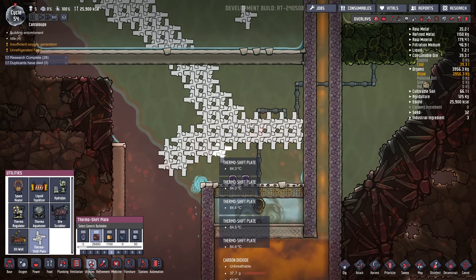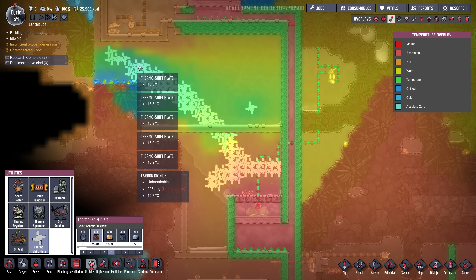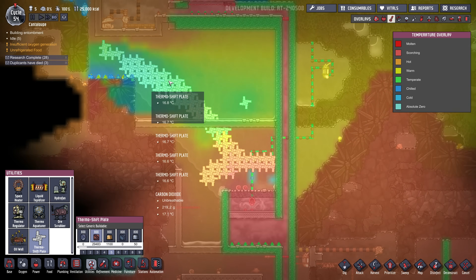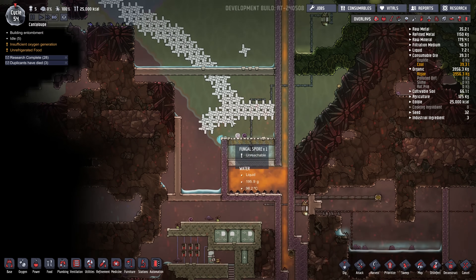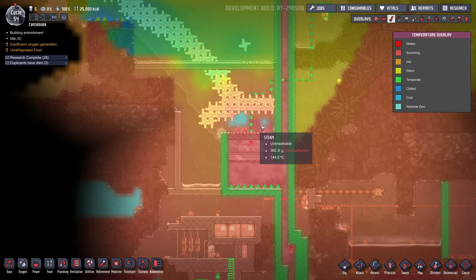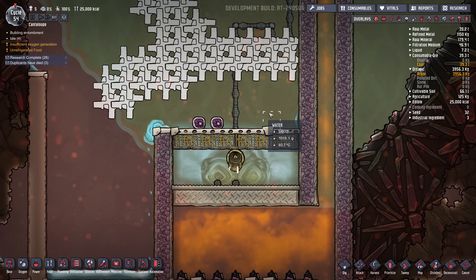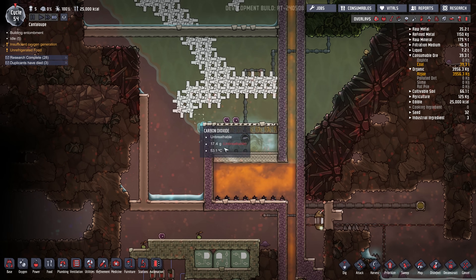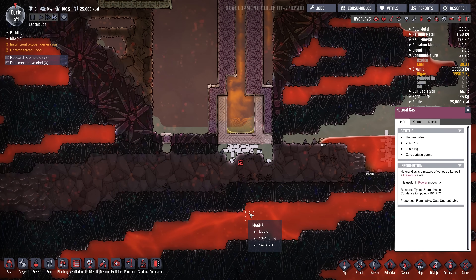So you can build up a lot of mass with these things. I basically painted a bunch this way to grab some coolness from over here to dissipate the heat from this area. That also allows the steam to condense back into water. You could also use wheeze warts in here to do the same thing. So that's a good use of the heat that we've just stolen from the magma.